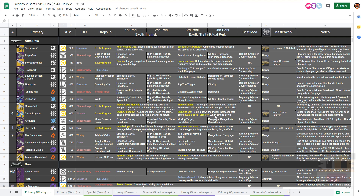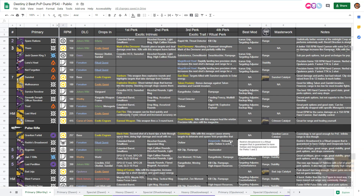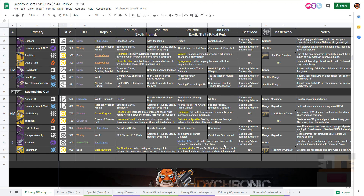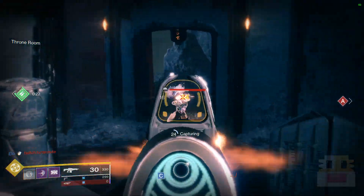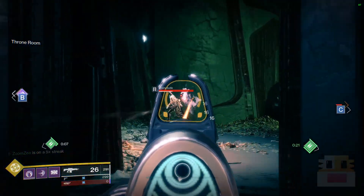Let's get into the main content of the video, which is going to encapsulate this spreadsheet right here. Throughout this section you can already see what my top 10 is, but in this video we're going to explain the top 10 and explain the meta — give you an idea of the structure of the meta and why certain weapon types aren't being used, and why certain weapons are way better than others in the same type. We'll go through different weapon types, starting at the bottom and going all the way to the top.